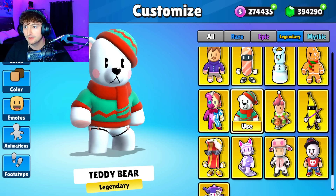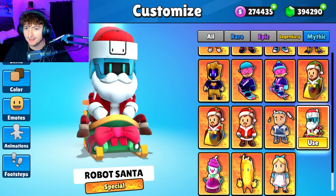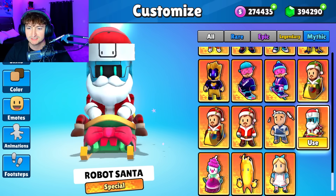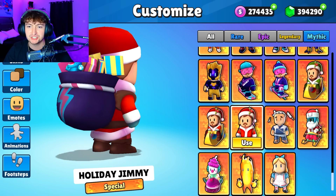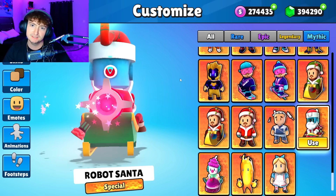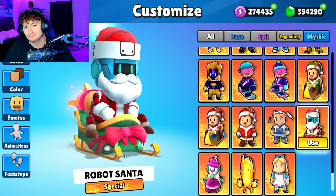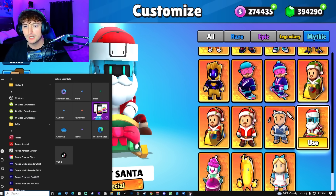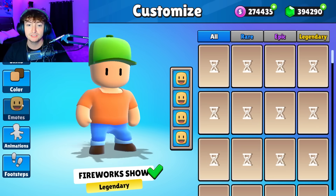Just look at the difference — the Winter Teddy kind of gives me Coca-Cola logo vibes with the polar bear, compared to whatever you want to call the Santa 3000. Not gonna lie, I would have rather had Holiday Jimmy in the tier 30 slot, but if the Santa 3000 speaks to you, maybe this is the stumble pass for you.